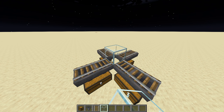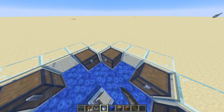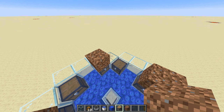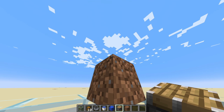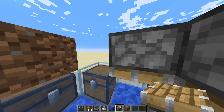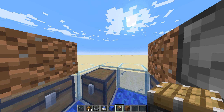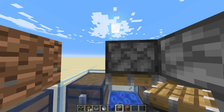Waterlog each of your chests like this. After that, place your temporary blocks on top of the chests, then place your pistons facing downwards. This is needed so they can break the sea pickles as they spawn.